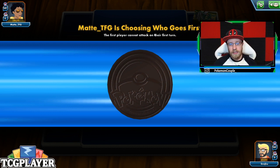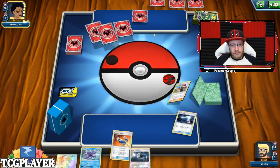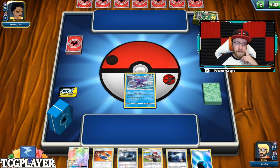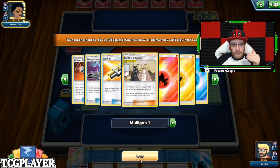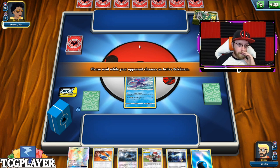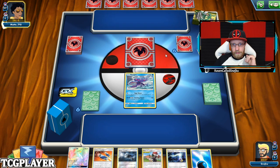Let's see who's going to go first. Matty TFG is my opponent and I'm going second. I have Kyogre, a Great Catcher, and a Misty Lorelei. It all depends on what my opponent is playing. If he has an ADP deck — which I think it is — this Lugia is going to be exactly what we need.